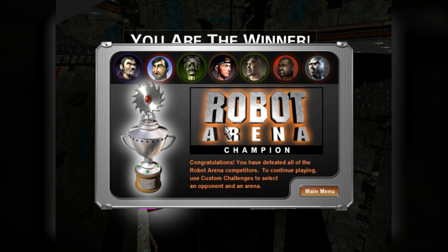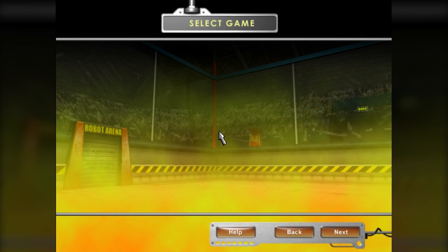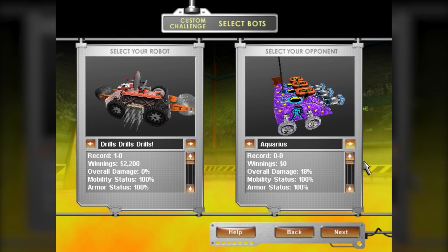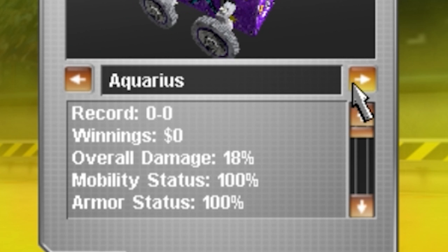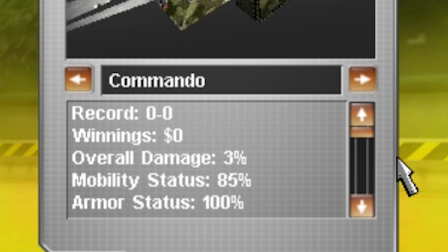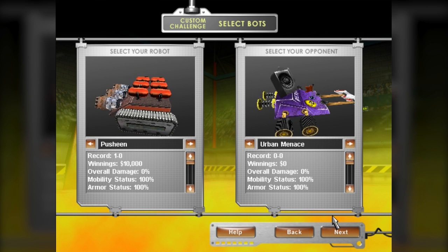So after you win the super unimpressive trophy, you can enter a custom challenge, which is basically replaying any opponent from tournament mode and wagering a sum of cash. And whoa, why has some of my opponents already taken damage? Like, why is this guy's mobility only 85%? There are some things I just don't understand here.